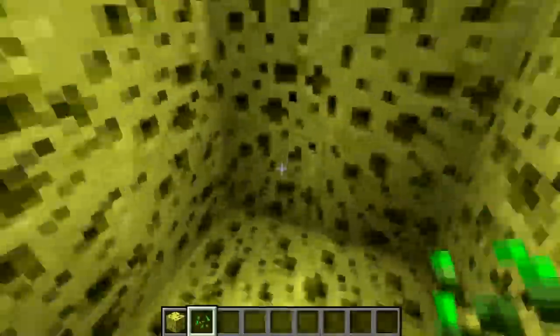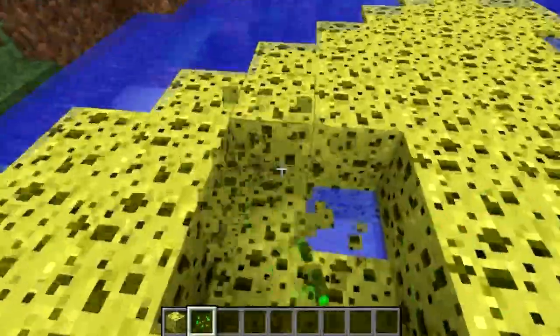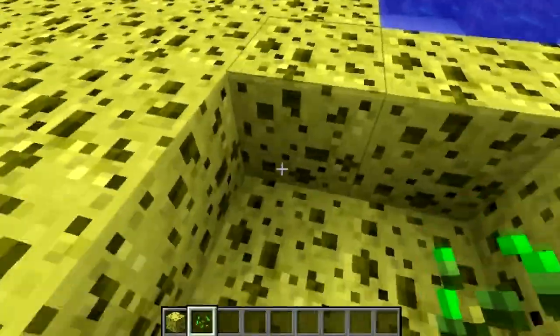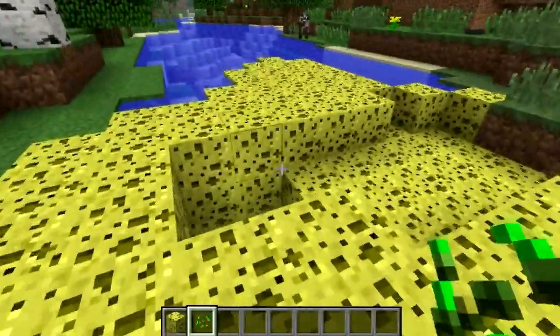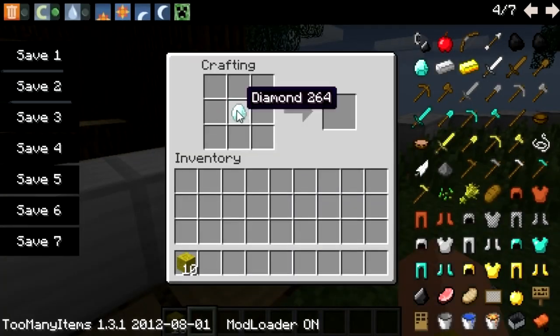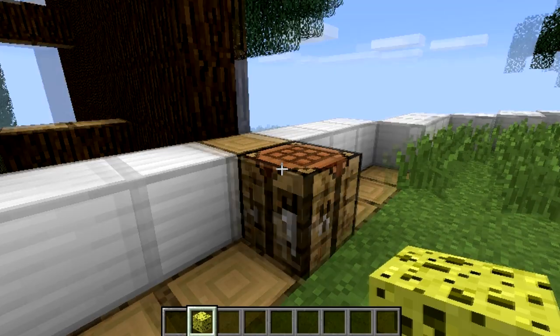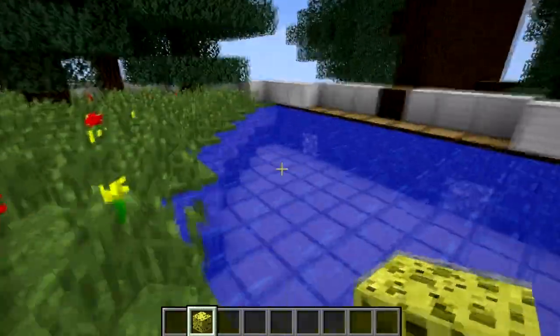This is a pretty cool mod but it's quite expensive to create. To craft it, you need to place a diamond in the middle surrounded with yellow blocks, and that creates one sponge block.